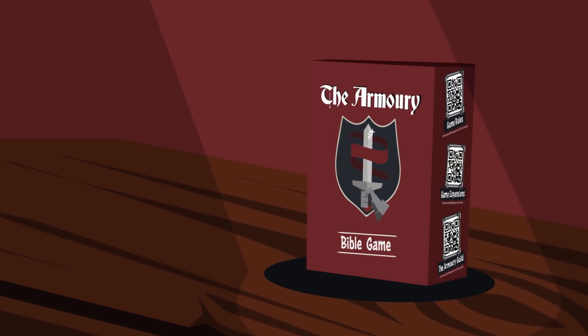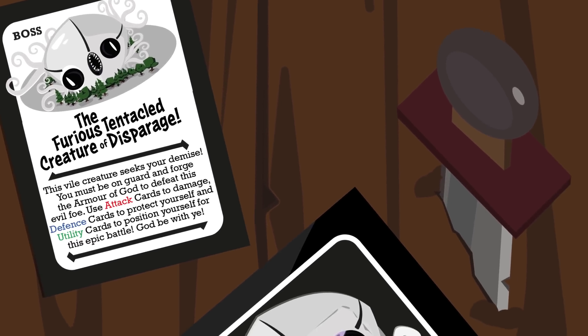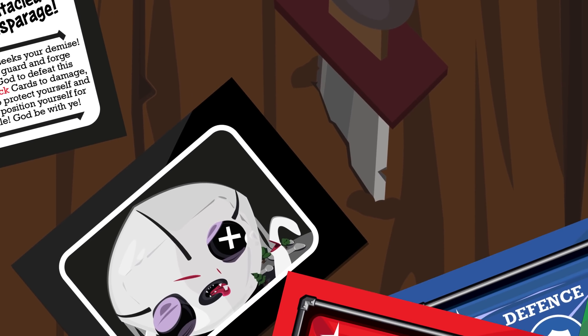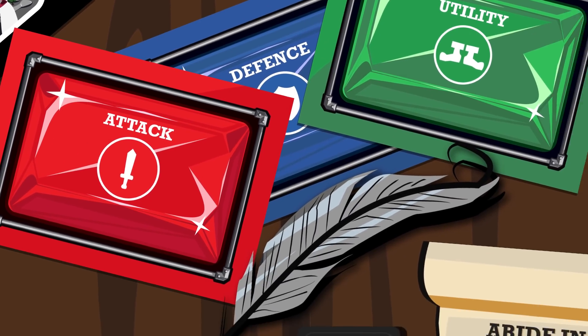In the Army Bible game, players work together to battle sin by forging and putting on the armor of God. The goal is to remove all the health points of the boss, which represents the world, the flesh, and the devil, by doing various Bible challenges to be awarded an epic quest.